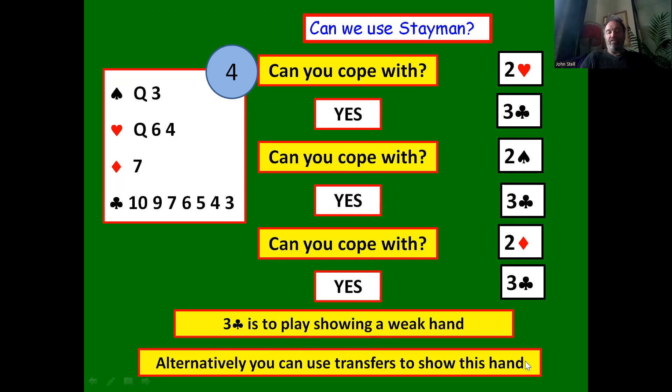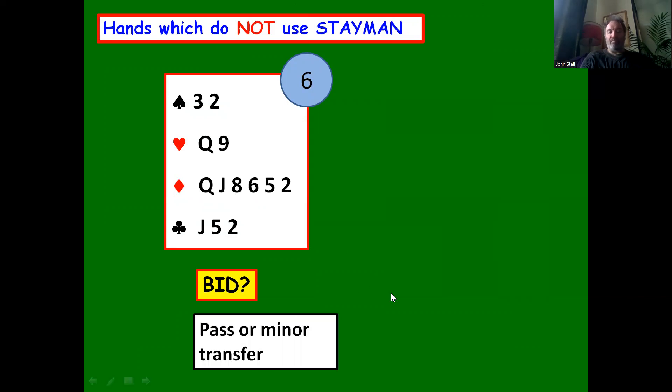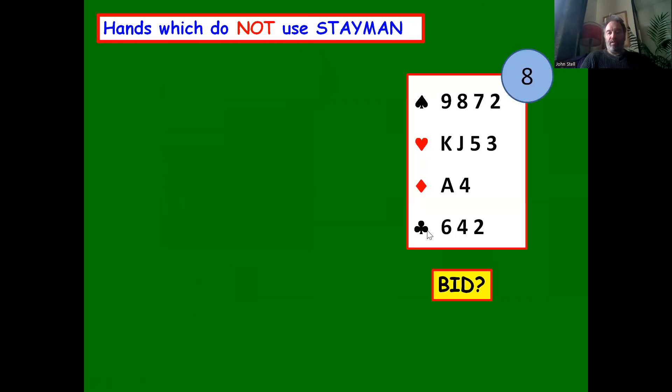Transfers are an option but won't be covered in this lesson. Hands which don't use Stayman: with a long diamond suit and a weak hand, you'd probably just pass and play one no trump — you don't really want to play at the three level in diamonds and can't guarantee partner has diamond support. With a very flat hand and an eight count, you also just pass — you've got 20 points between the two hands.